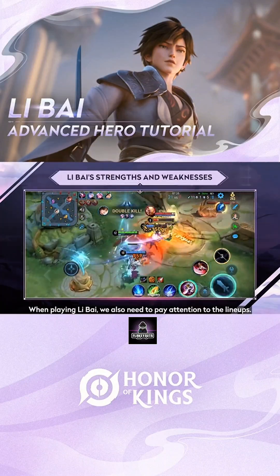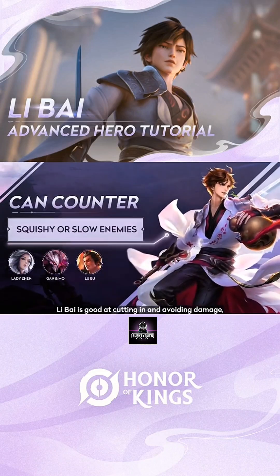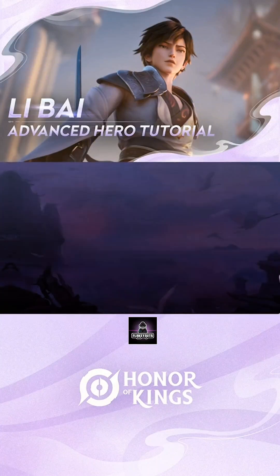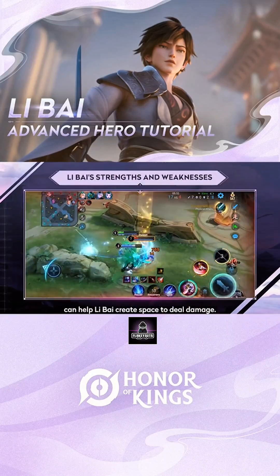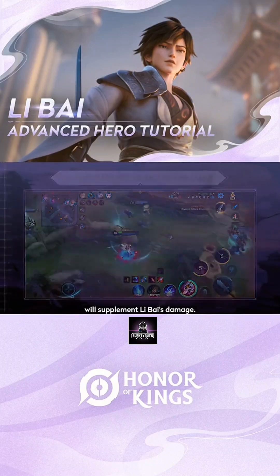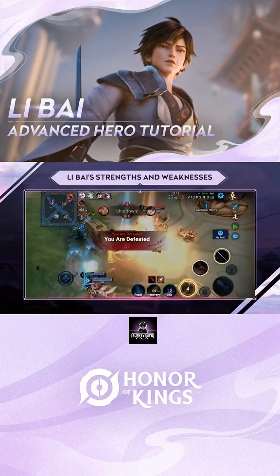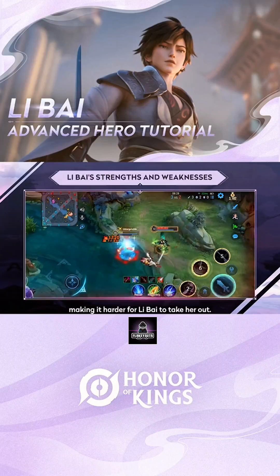When playing Levi, we also need to pay attention to the lineups. Levi is good at cutting in and avoiding damage, so his burst damage can easily take out squishy and slow heroes like Lady Jen, Den Mo, and Lu Bu. Heroes with lots of crowd control skills like Hui and Mosey can help Levi create space to deal damage. Marksmen who can deal sustained damage like Huang Zhong and Eren will supplement Levi's damage. Heroes with powerful crowd control skills like Liang will limit Levi's effectiveness. Sword (hero using Skill 2) makes her immune to physical damage, making it harder for Levi to take her out.